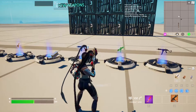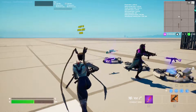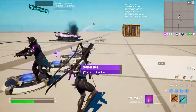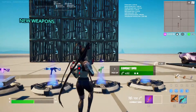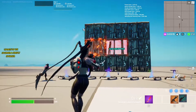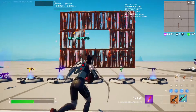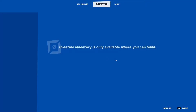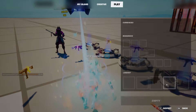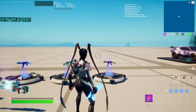We have each rarity for the Combat SMG, so that is pretty lit to have. Let me grab the Dragon's Breath Sniper — obviously it lights builds on fire. Look at that, oh that looks amazing! That is a fun weapon to have. Really appreciate Epic adding more exotic weapons.